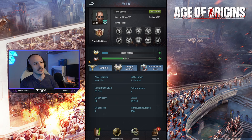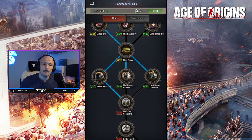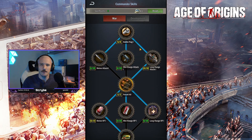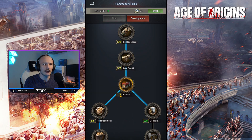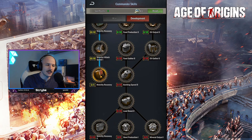When you level up, your level will increase, there will be more XP needed to get to the next level, and they will provide you with a certain number of commander skill points. So, broken up into both war and development — personally, I think most people should focus on war. I like to start off going through the development tab just so I can reach down and get that mobility recovery. It's not massively important, but now that I've got it, I can't live without it.